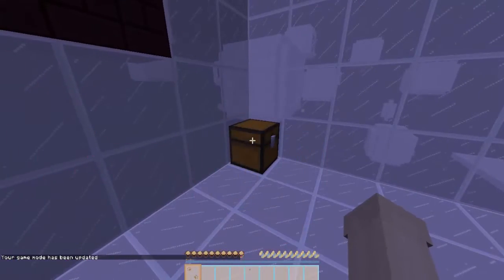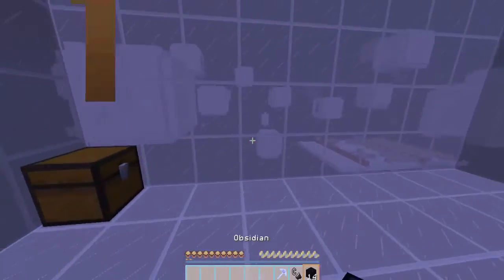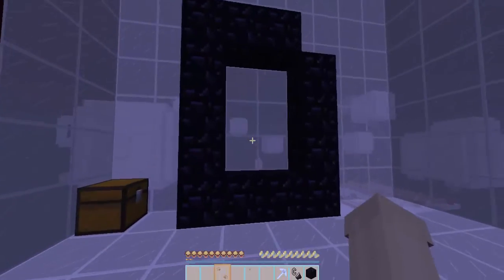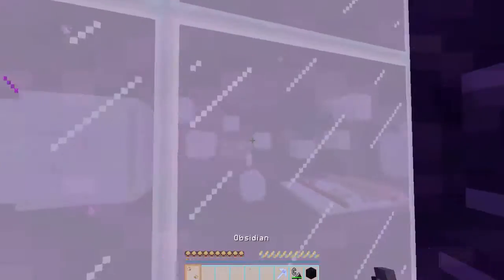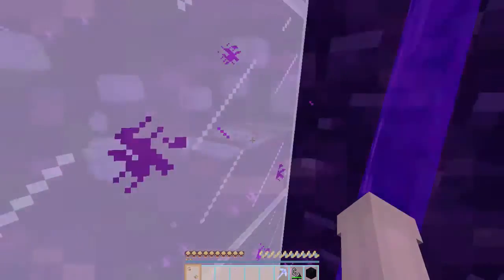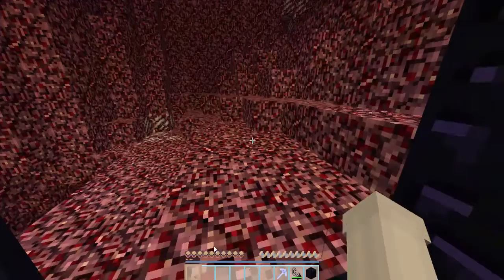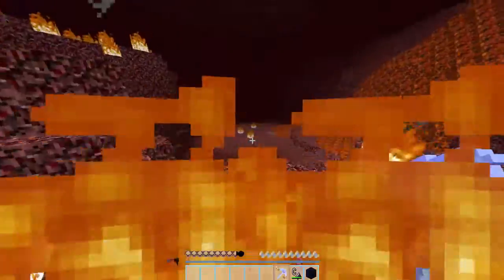I'm very good at killing myself in the nether. We can do this. Remember how to make a nether portal. Did I do that right? Oh my god, did I do it? I did it right. Let's go on. Goodbye. We're gonna go die in the nether. Now let's just stand in fire — it's easier.